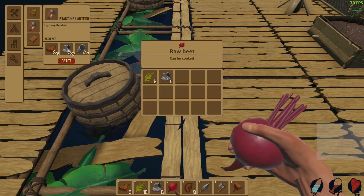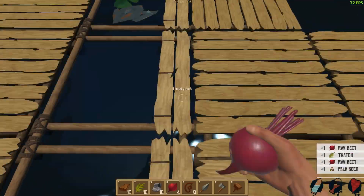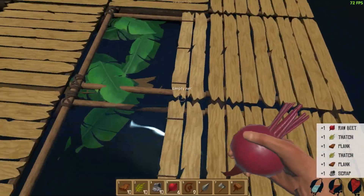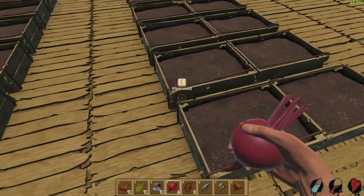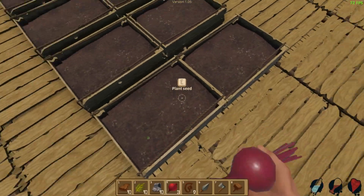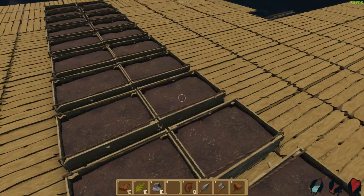What is that? Is that an onion? Raw beet! That is entirely new - I had no idea these things were in the game. I haven't seen beets yet. They didn't mention that in the patch notes, or in the email they sent me. Let's plant some beets - yeah, let's plant some sick beets!